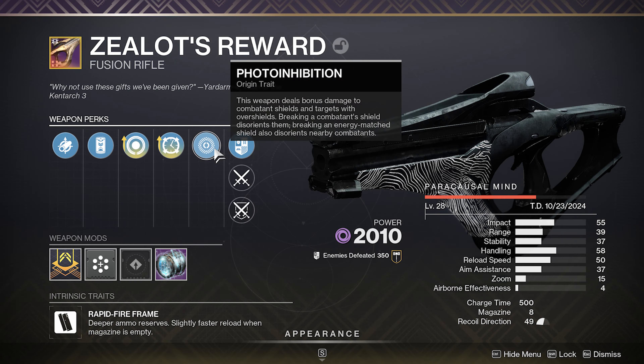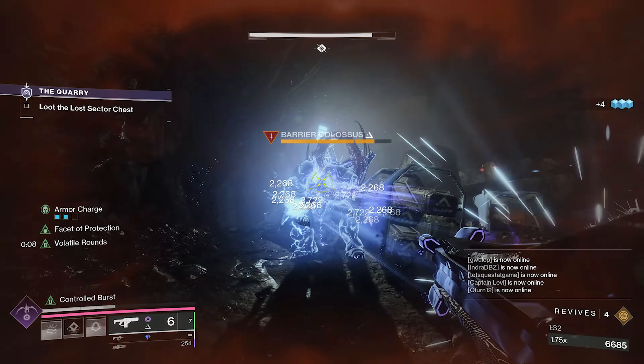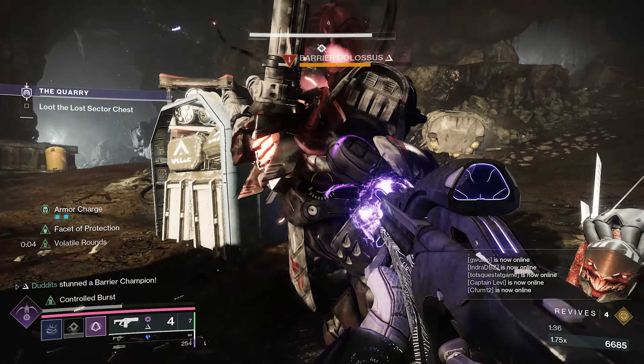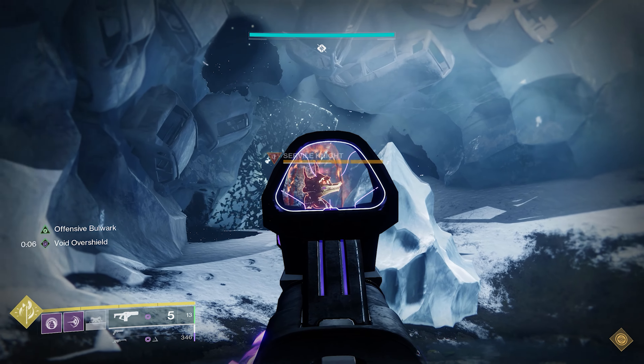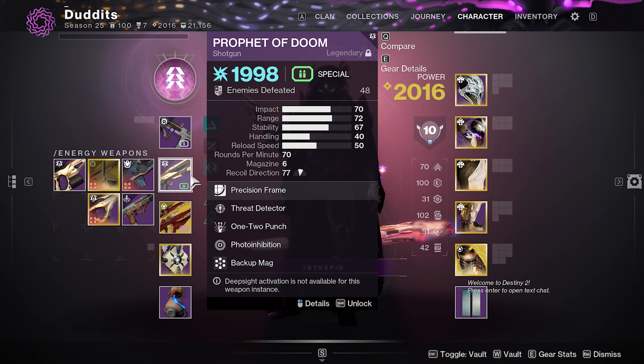I'm using the brand new Origin trait, Photo Inhibition from the Garden of Salvation Raid. This perk is a bit underrated. It's quite new, but it does massive damage against anti-barrier shields and all shielded enemies, and it also disorientates, which makes it really good for Subjudicators as they're coded as shielded.